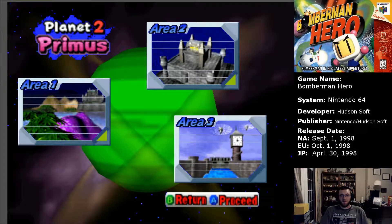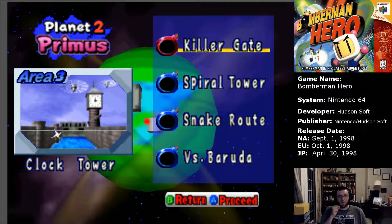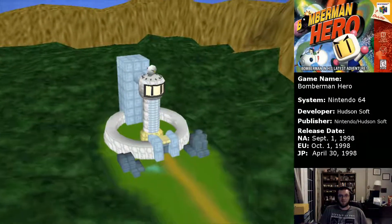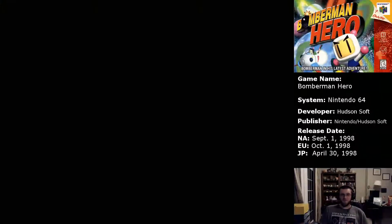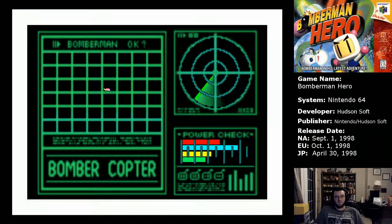Hey guys, welcome back to our Bombermane Hero gameplay, let's play — I think I did that last time. This time we're doing Area 3 of Primus Star. It's going to have all of four things, but one of them is a boss, starting with Killer Gate and the first instance of the Copter — one of my favorites, if not my favorite.